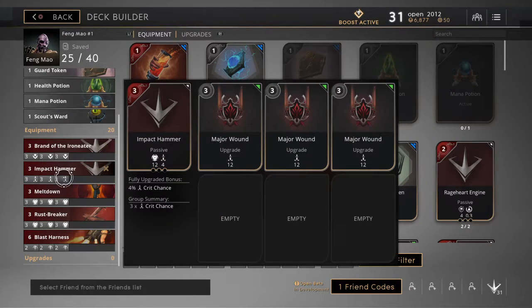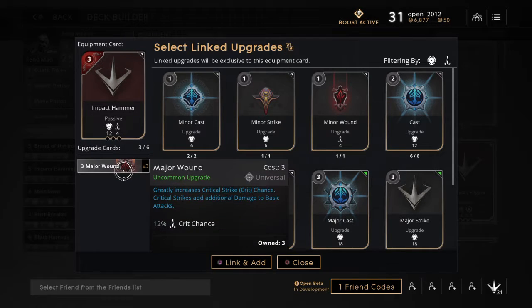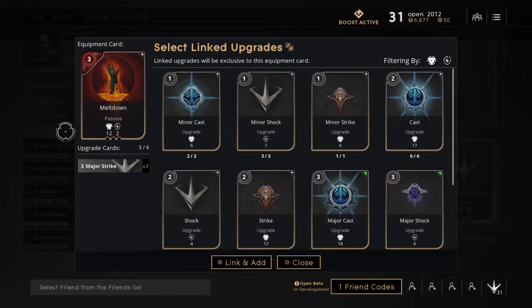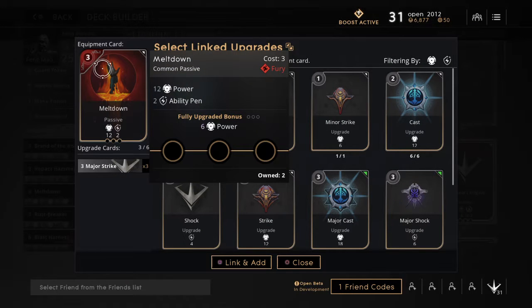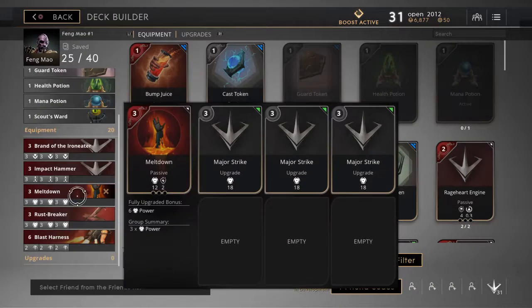The next thing we have is Impact Hammer. We put all crit in this, and this is where your major crit is going to come from. The reason I chose this is it also gives some power to you, but it gives crit chance — we just dropped all crit chance in there. And for our actual power, we chose these because of their ability to go through anybody that does have armor. There's actually 12 power starting at that, so it's not bad. It fully upgraded adds more power, and we just threw some major strikes in there — three of those, of course.